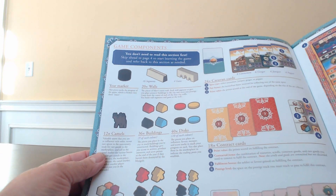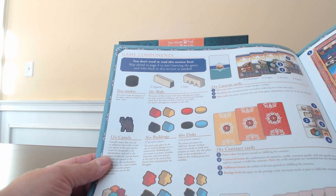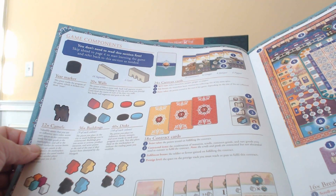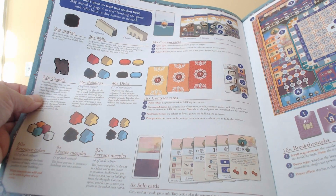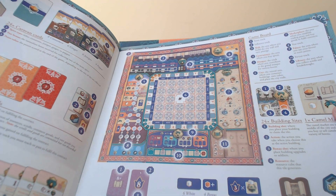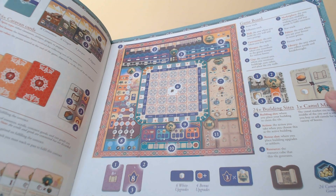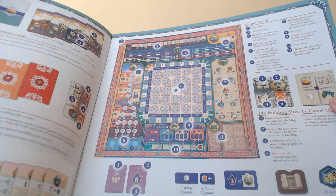The components listed are: year markers, 20 walls, gates, camels, buildings, discs, resource cubes, master meeples, servant meeples, and then a breakdown of cards — caravan cards, contract cards, solo cards. There is a solo mode, which I like. The solo mode is a little involved, and even the two-player mode can be involved since you play with a dummy player in both.